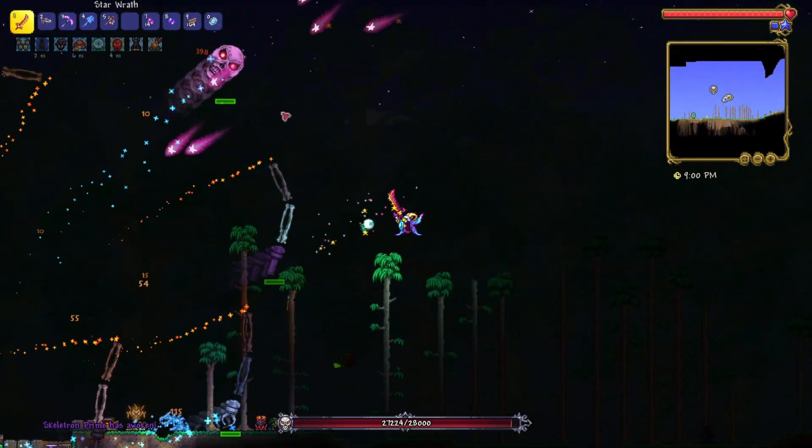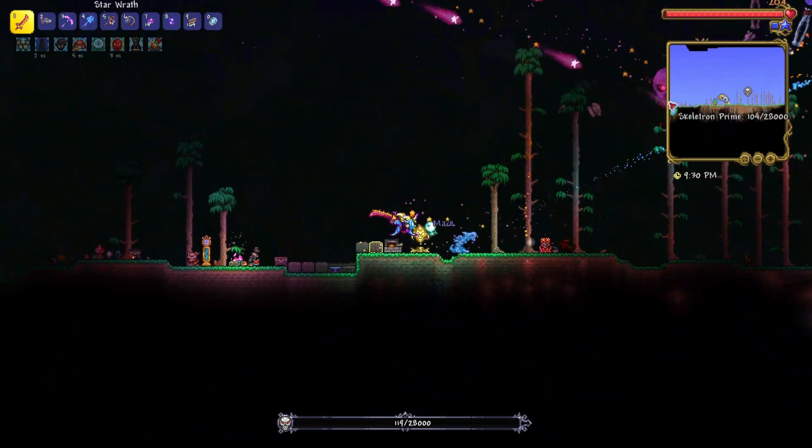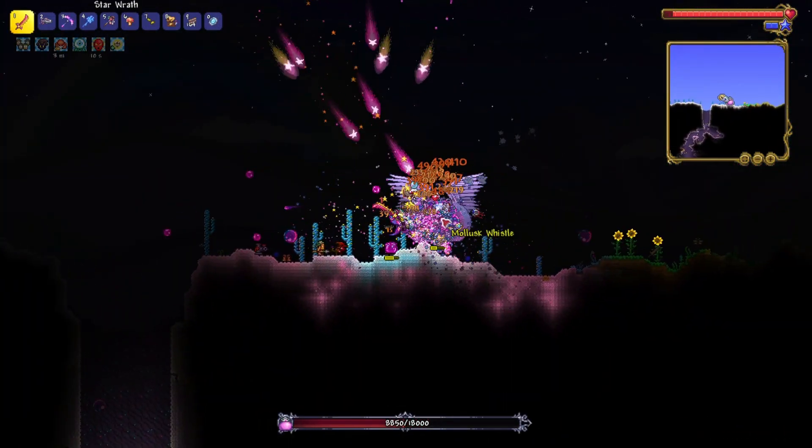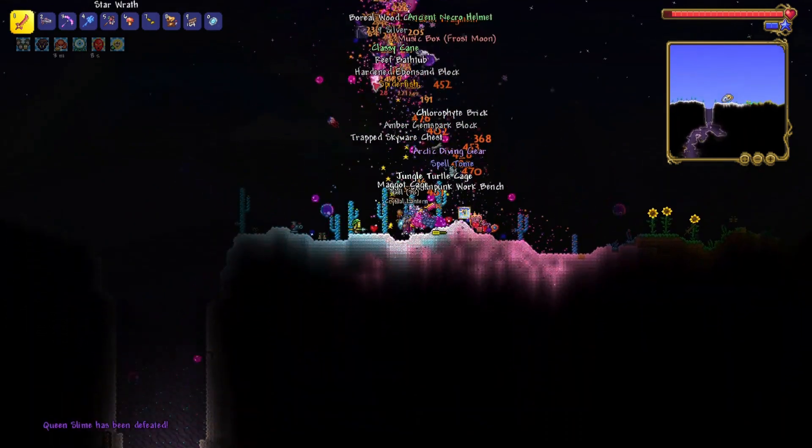Alright, now the final mechanical boss — Skeletron Prime. And let's go. I think I can beat Queen Slime as well. Whoa, that's a lot of loot. I think even the projectiles are dropping items.